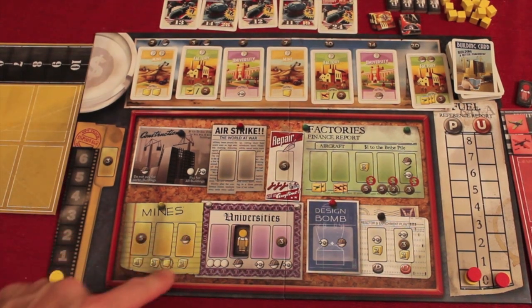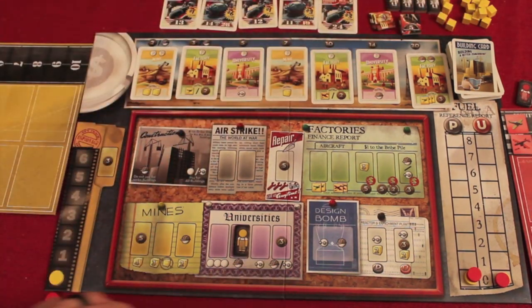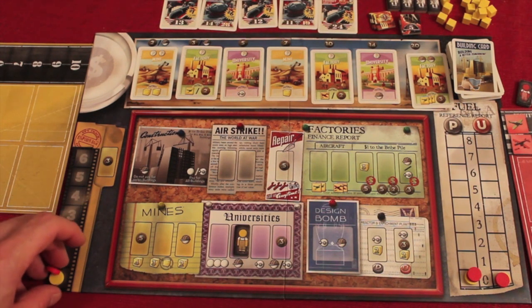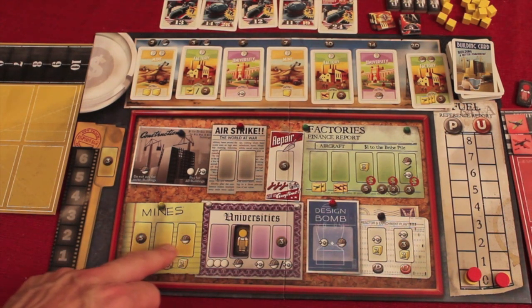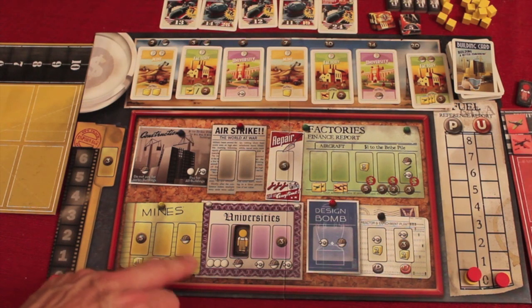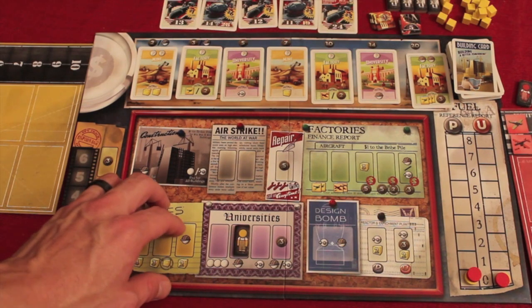The mines are where you go to get yellow cake — one of the main resources used to build the bombs. That was the fun scientific term for the ore used for uranium and plutonium. At the mine spots, you might use money or a specific engineer to get a certain amount of yellow cake. One spot gives you three and everybody else gets one.